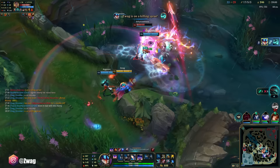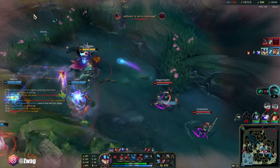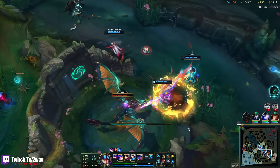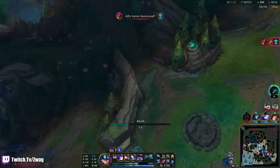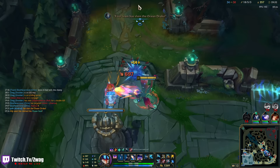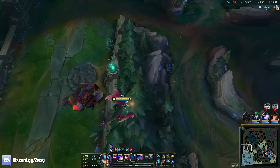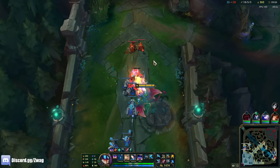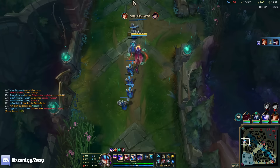Is that my damage? I think that's my damage. Oh I got CC'd. We're losing top but we should get Dragon. 300 stacks. Q executes at 9% — I think it was always at 6.5% right? I don't remember.